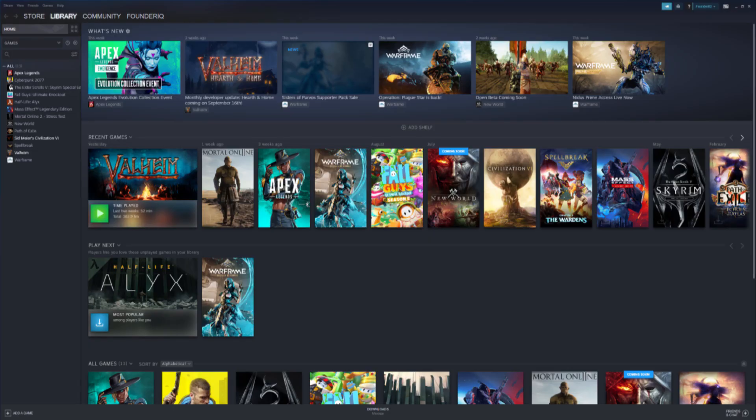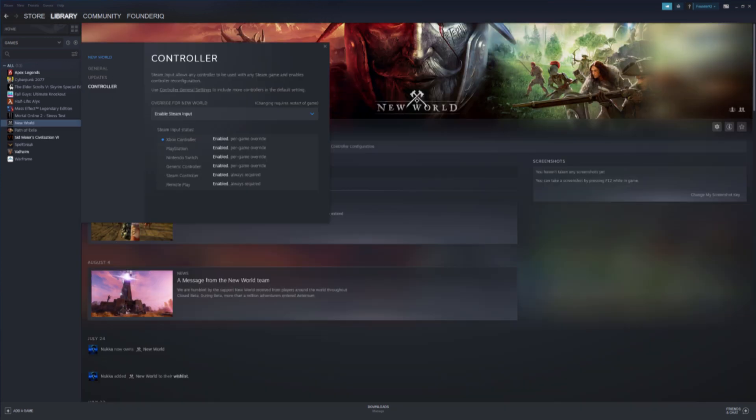Now exit out of Big Picture Mode and go to your Steam Library. Once you get here, scroll over to New World and right-click it, then go to Properties. Under the Controller menu, be sure that all of these settings are enabled.